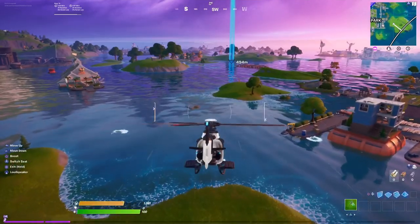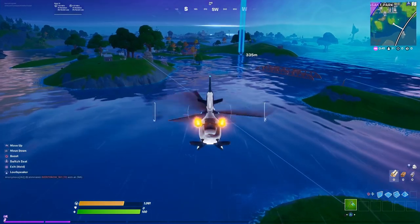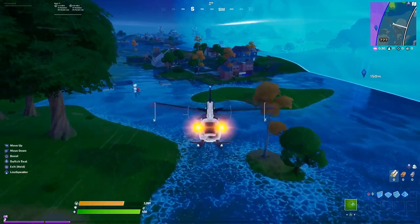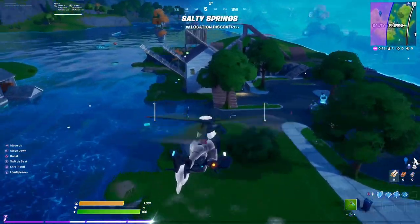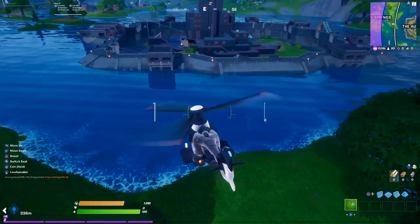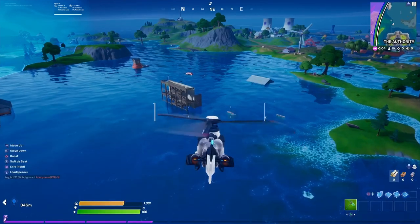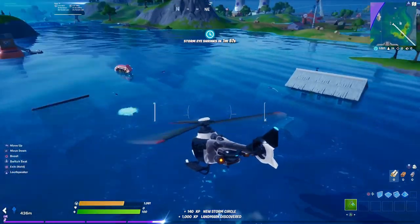Let's see what's over at Salty Springs — the storm is coming but we can do it! We made it — Salty is still standing; part of it is in water but we still have the main houses. We are going to fly to The Authority next. Oh, Risky Reels is still standing — a little bit of it is there, which is awesome!